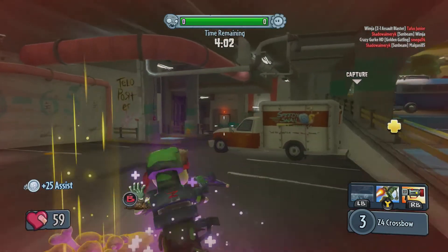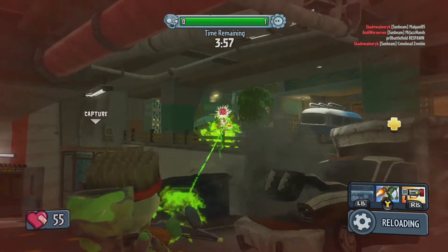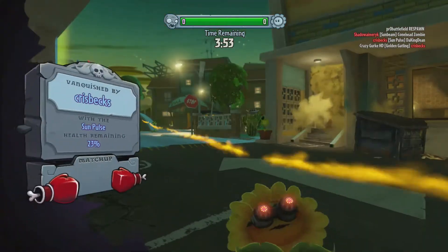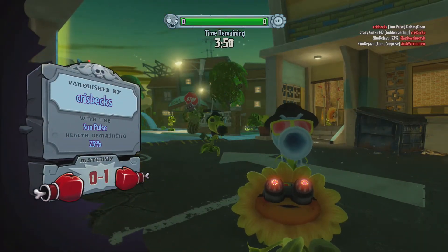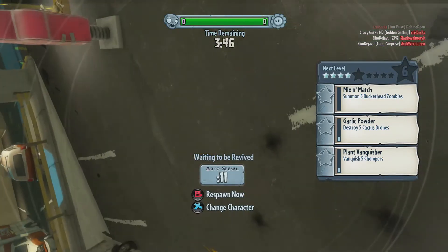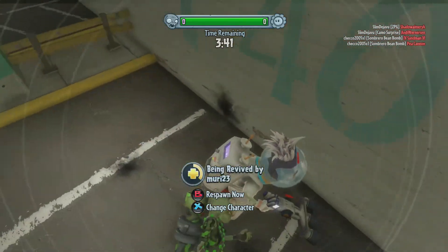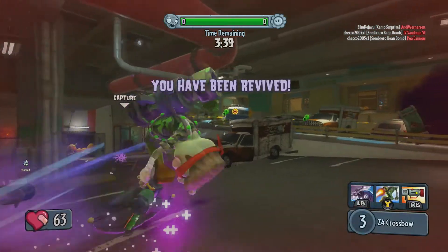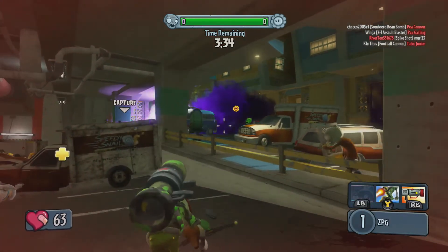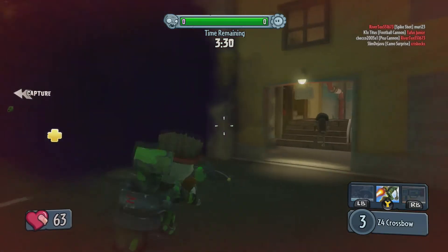He got taken out already — good. Oh, I like his eyes, they look really cool. Is anyone here to heal me? Hello — there you go, thank you very much! Let's throw something over here so they can't see us coming — that's the whole object of these. Fire that in there — didn't hit anyone.